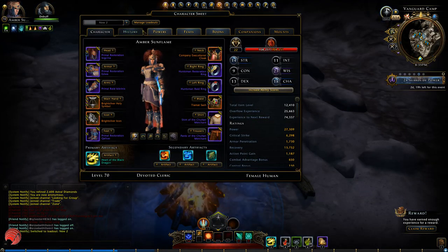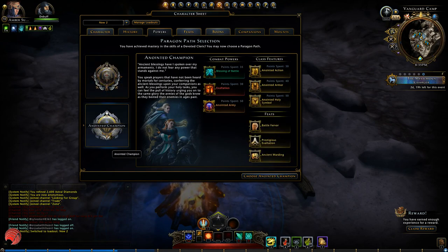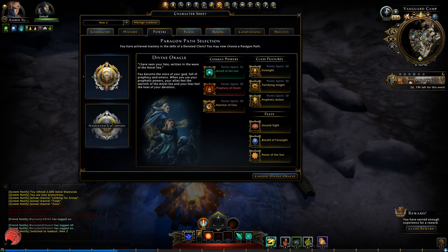The Devoted Cleric has two paragons: the Divine Oracle and the Anointed Champion. The Divine Oracle is more focused towards passive buffing and decent solo damage — I would say if you're a Cleric, start with this paragon, it's easier. The Anointed Champion is very much focused on active buffing, and here it's very important that you use your powers in the correct way.